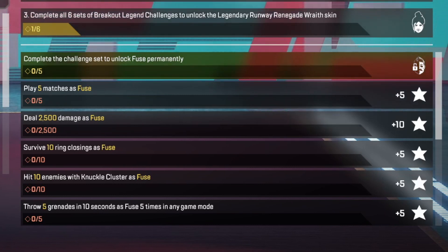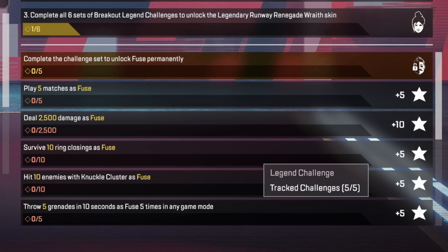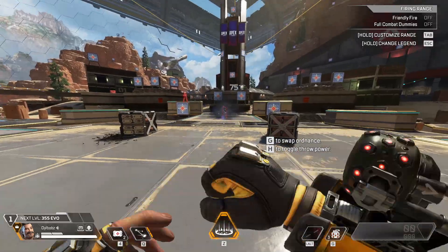One of the Challengers means you have to throw five grenades within 10 seconds as Fuse in five different games. So if you're playing against a Fuse player, there's a good chance they just throw five grenades at you in one go.